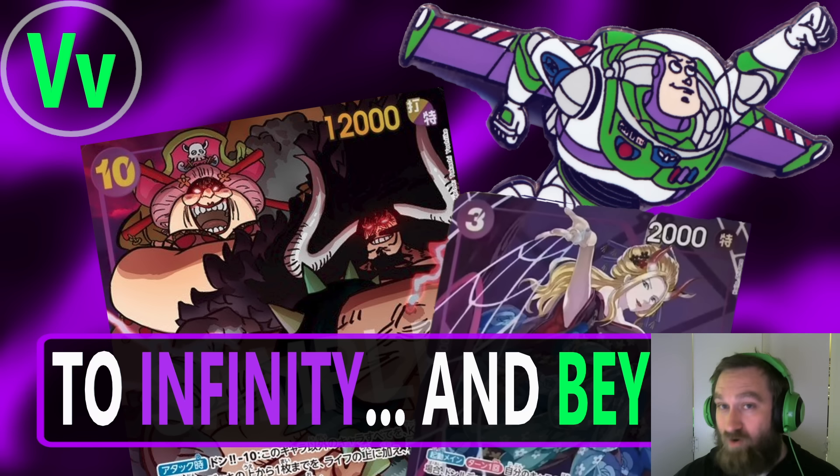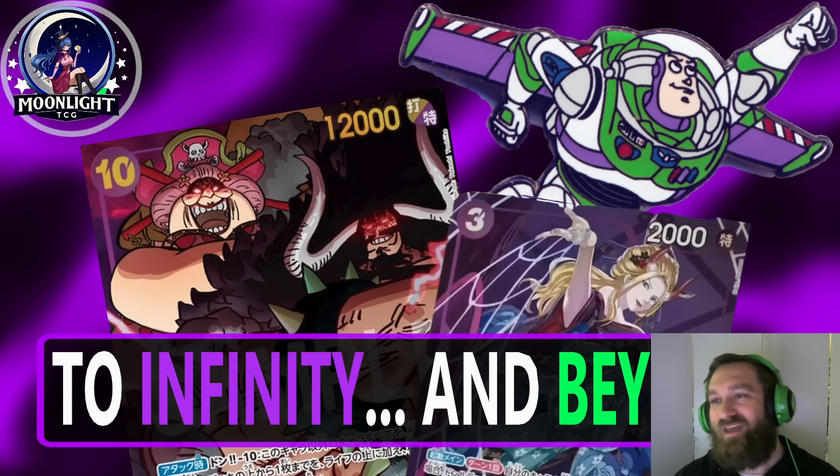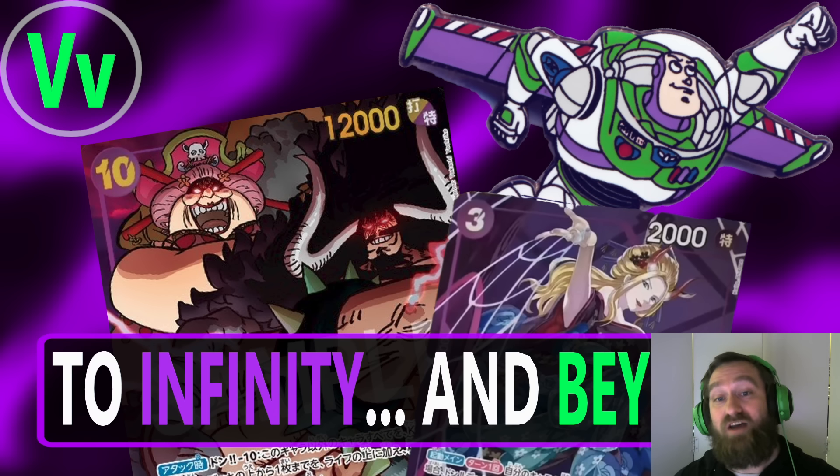There is a card that has been spoiled very recently — the card you see on the screen here with Charlotte Linlin and Kaido. The card is so strong we're going to have to talk about it. Let me give you a quick layout of the video. First things first, we're going to be talking about a few new cards, not just the two cards you see on the screen here. We're going to be talking about three new cards and then a few older cards that are going to synergize very well with what we're seeing.